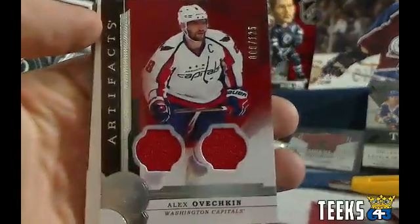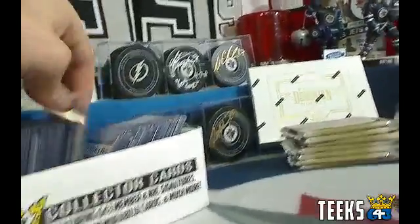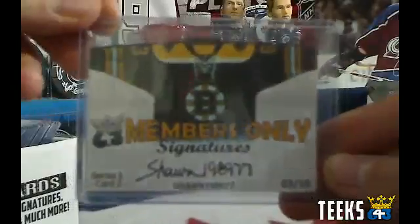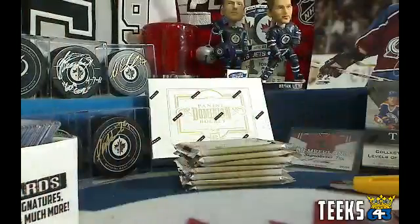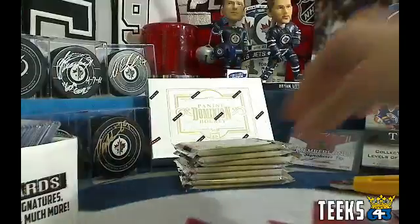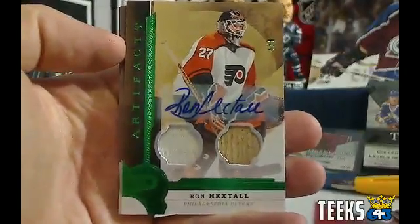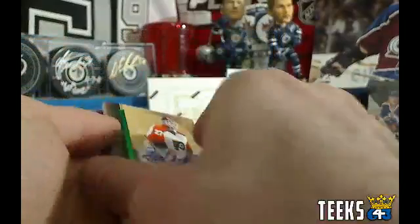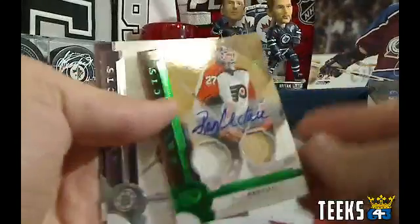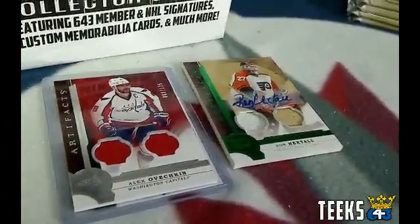Congratulations, Tex. Nice first hit there — hard to come by the Ovi jersey or autograph cards. Tex, because you got the first hit, you're also going to get a 643 collector card of Sean1989 — a members-only signature, number 3 out of 10. Hard signed autograph going to the Washington Capitals and Tex. Next up — something thick in here — beautiful hit for the Philadelphia Flyers and Sean1989: a Ron Hextall, 4 out of 8 autograph, jersey, stick. Beautiful card — that's got to be the hit of the night.